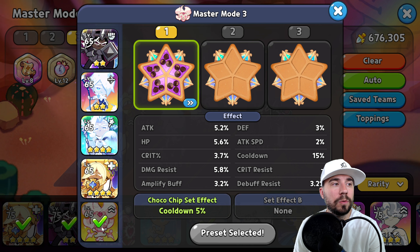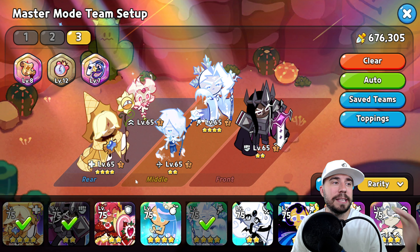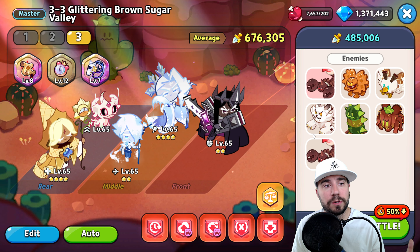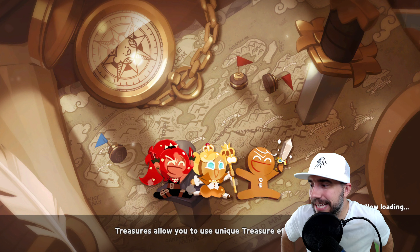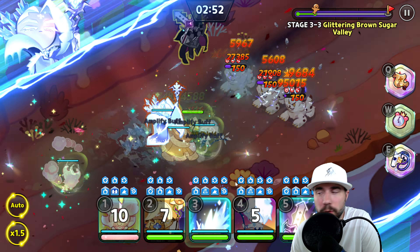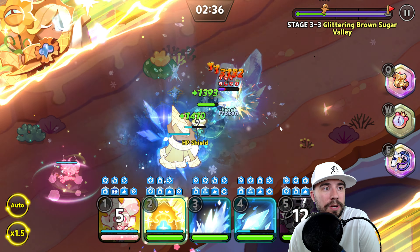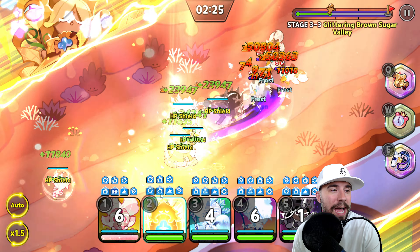For treasures we have the Old Pilgrim Scroll, Squishy Jelly Watch, and Dream Conductor's Whistle — focused on attack and dealing damage to plow through each wave quickly. For toppings: five Solid Almonds on Dark Cacao, Choco Chip set for more cast frequency especially for the last boss, damage toppings on Frost Queen, Choco Chip sets on Pure Vanilla for cooldown, and also cooldown on Snapdragon to keep heals, buffs, and debuffs going.